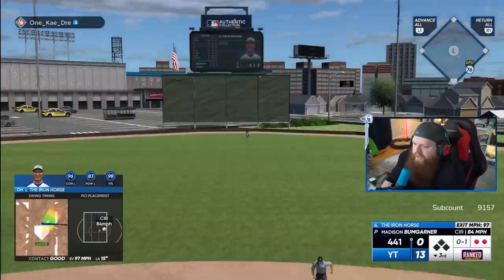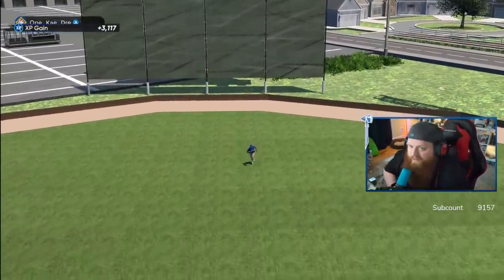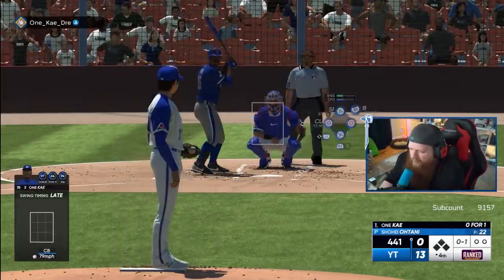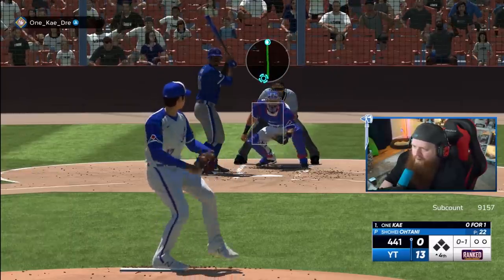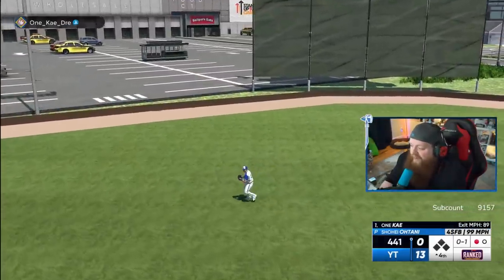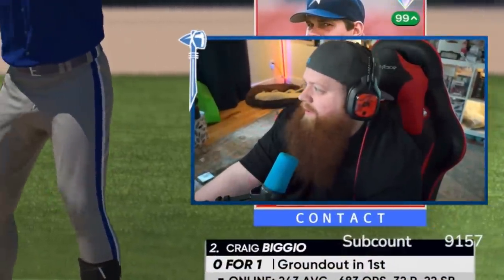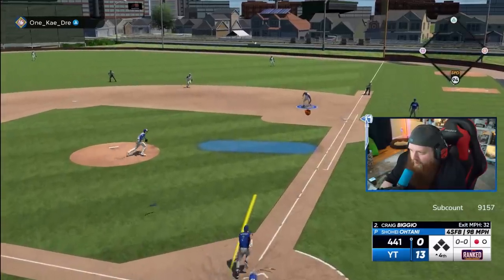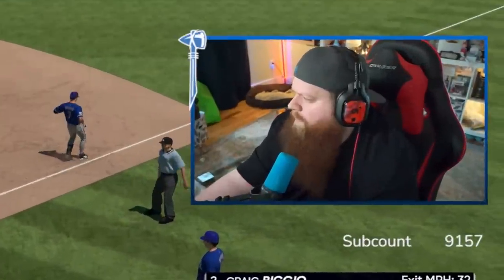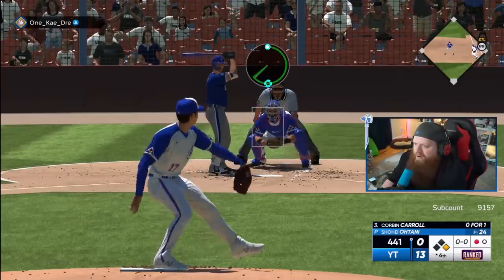Lou Gehrig — line drive, center field, caught. Tough. 13 runs. Let's go pitch. Is it the fourth inning that the mercy rule kicks in or is it fifth? That's a line drive to Trouty boy — out number one. The fact that I haven't given up a run here yet is just astonishing. Broken bat — Frank, you got to get there. He just kind of stood there and was like, yeah, forget any urgency.